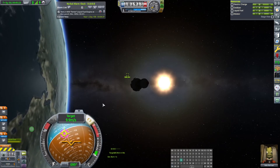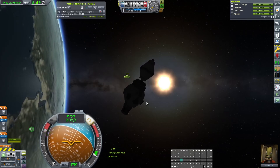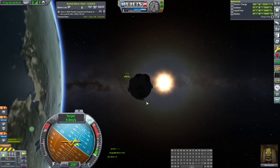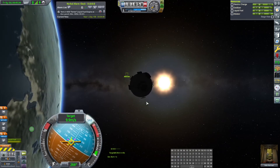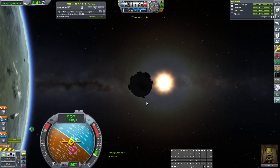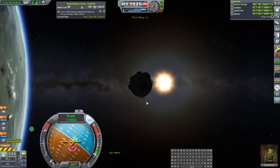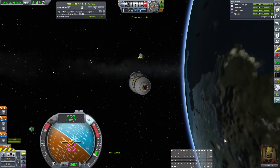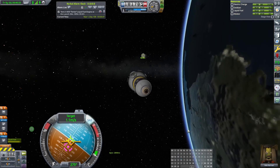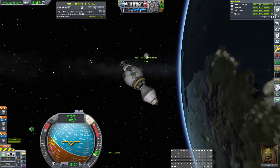Now we're going to aim anti-target and sidle up here to get these guys docked to each other. Something I'm excited about is building our space station. Bob's gonna head out — whoa — and I'm gonna go right by it, because you know that's something you do in this game sometimes. Let's just say we did that on purpose. The docking port is right there.